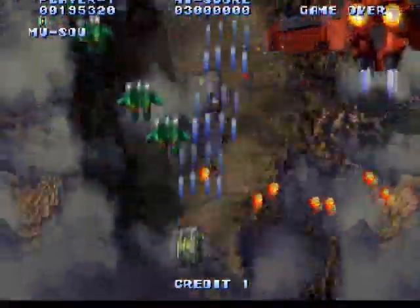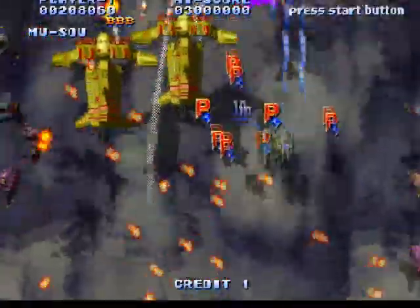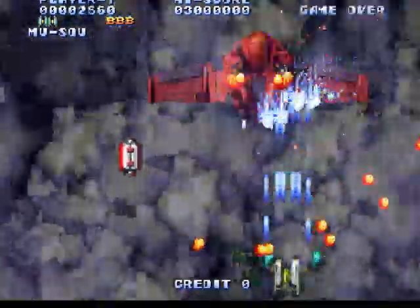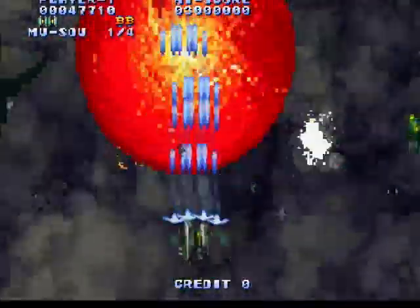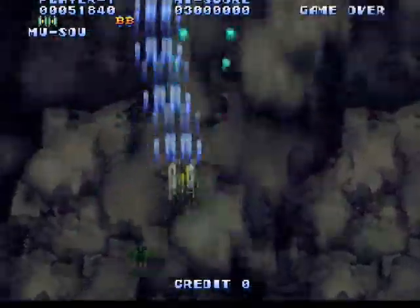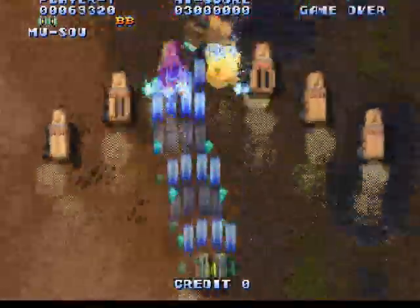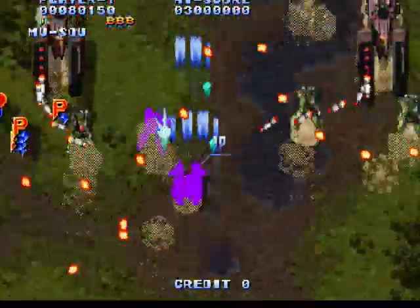Whoa — oh for fuck's sake! Look at this — how can we escape that? It's my last credit. Every time you lose a life you get your smart bombs back, which is always a good thing. It's getting faster, it's getting closer to the ground — and we don't have control of that. Some really nice effects going on here.